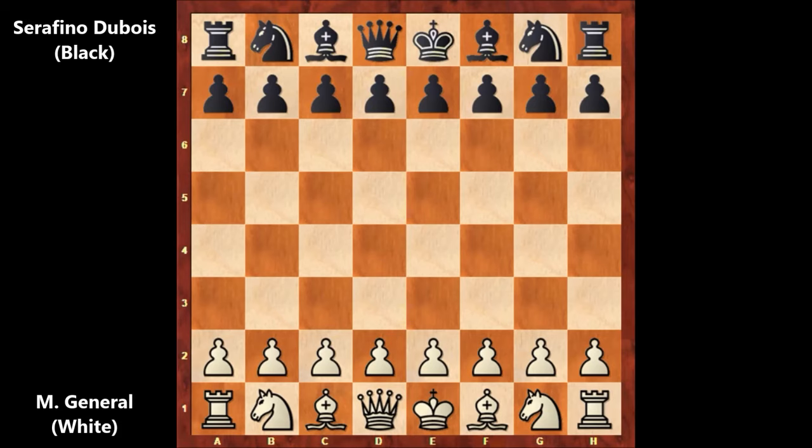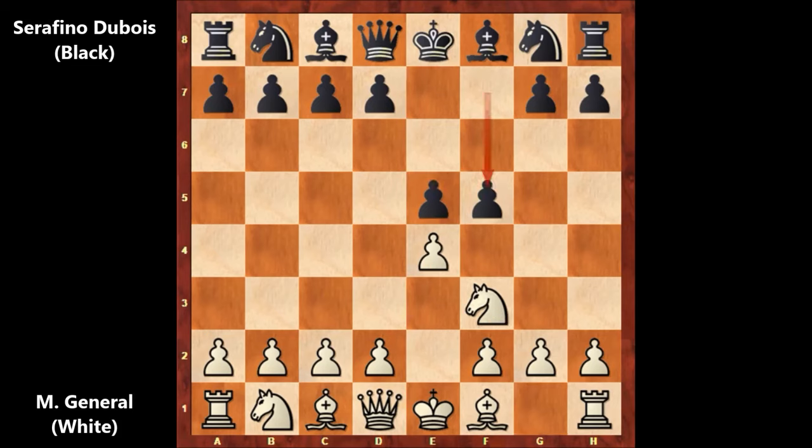M. General starts the game with e4, e5, then knight to f3, f5 by Dubois, not accepting — it looked like the King's Gambit reversed.